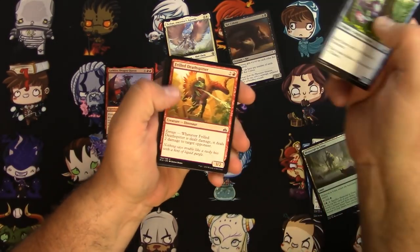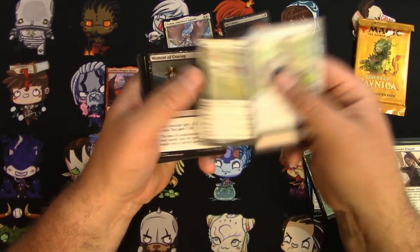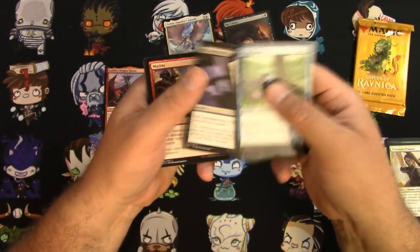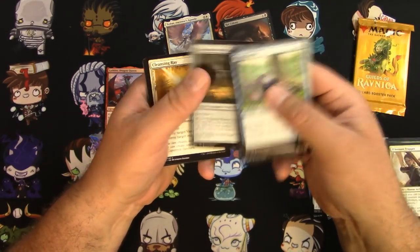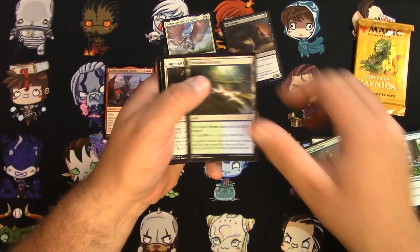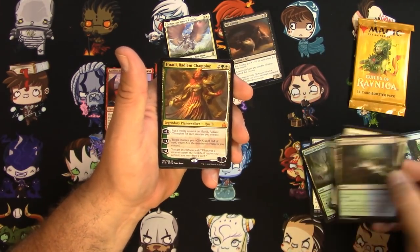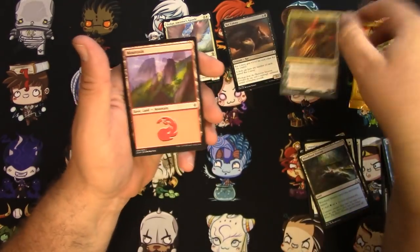We got a Rivals of Ixalan pack here — this will definitely be a short video at this point. Got some dinosaurs and conquistador vampires, so those are fun. At the end we got a Huatli, Radiant Champion — so we got a planeswalker, that's okay.